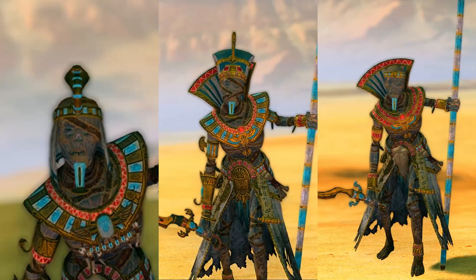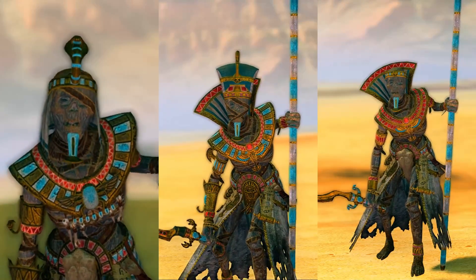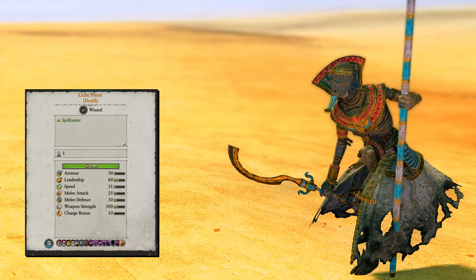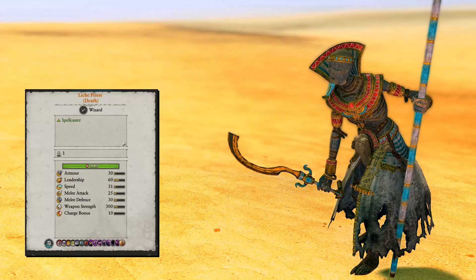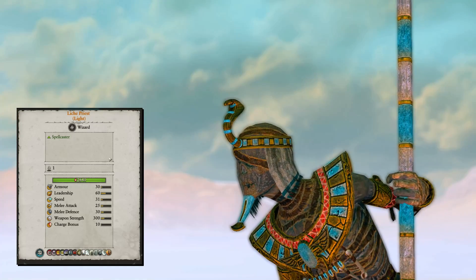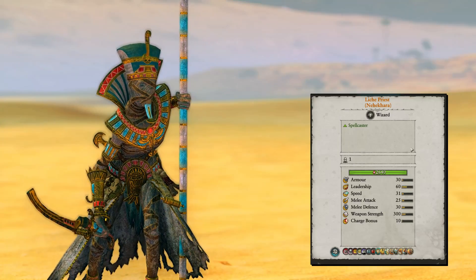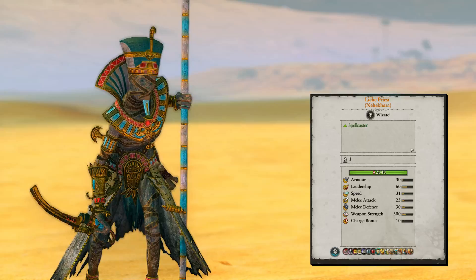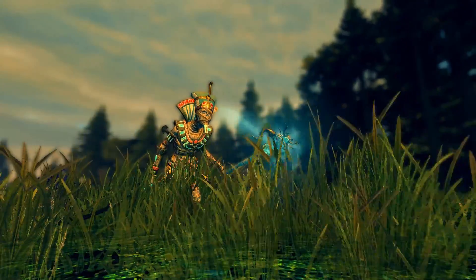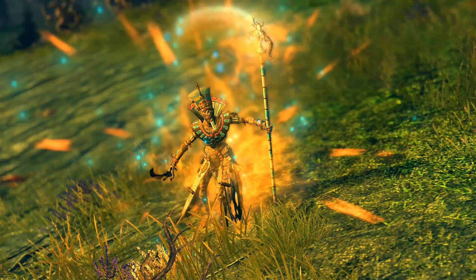For spellcasters, there are three types available: the Lich Priest with the Lore of Death, the Lore of Light, and the Nehekharan magical lore. The biggest problem is that Arkhan the Black already has the Lore of Death, and Settra and Khatep use the Nehekharan lore, so most lords you can choose from are already spellcasters. In most cases another spellcaster is not necessary. The Lore of Death is the most competitive lore and available with the Lich Priest. The Lore of Light is less competitive but useful in some cases. All spellcasters can be mounted on a Skeletal Steed.